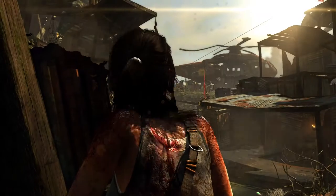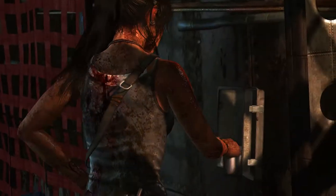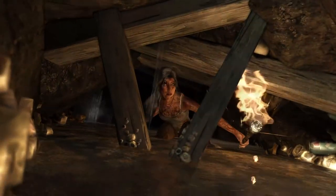One of the other ways we wanted to upgrade Lara was specifically looking at her skin. It's a very big deal — it's another part of her character that you see a lot, and she goes through so many big changes in this world where she gets muddy or bloody or wet from all the rain, or when wading through stagnant pools.